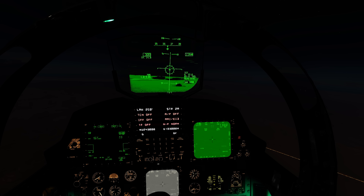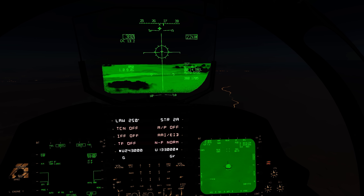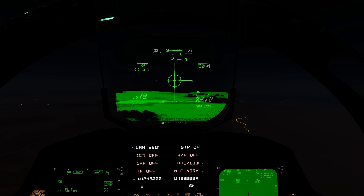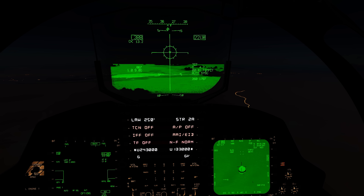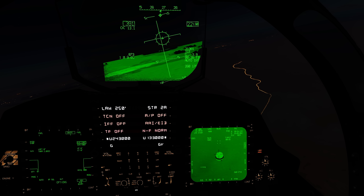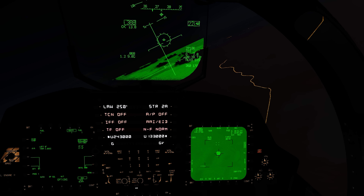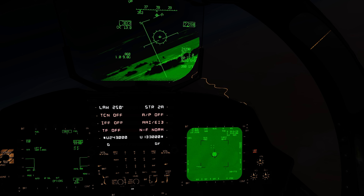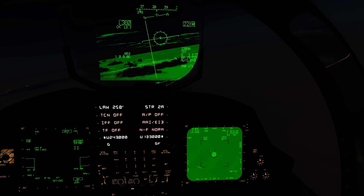If my laser malfunctions I'll still be on target because it'll turn into a CCRP drop. Getting close — the drop queue line will come down on the vertical line as the drop cue. I'm holding the pickle button now. Bomb away! Slightly turning to give the targeting pod a good angle — laser is on. Unlike the Viper, you don't need to hold the laser cue; you just press it and it stays on until you shut it off, which is comfortable for HOTAS management.